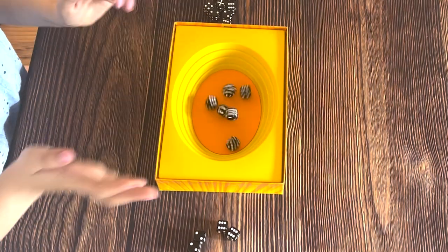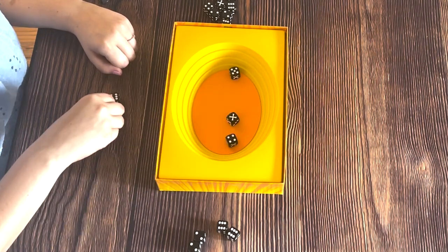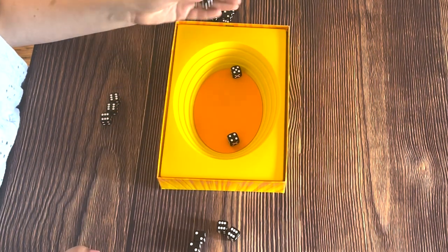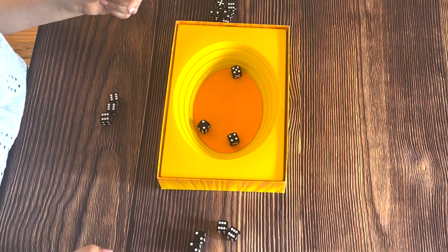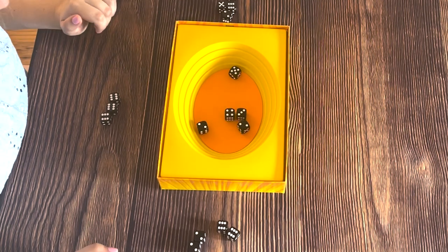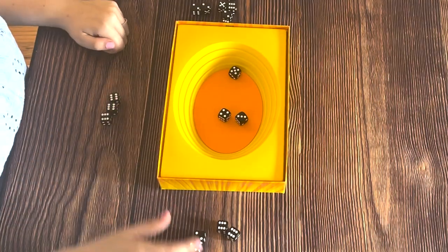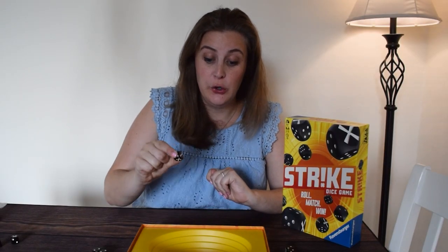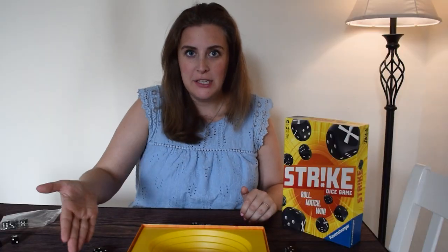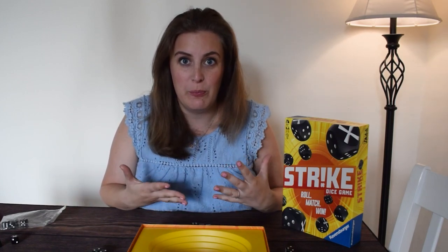When the dice arena is empty, the next player is all in — they take all of their dice and chuck them into the arena, then look for pairs. So if there's a pair of sixes and a pair of twos, those go to them. When you're all in, you can keep rolling one die at a time, choosing to keep going or pass. You can also aim for a die that's already in the arena to try and mix up the numbers. You get pairs and move on.